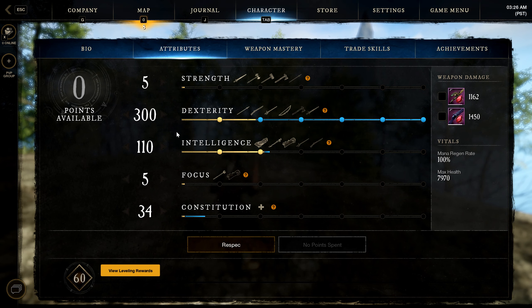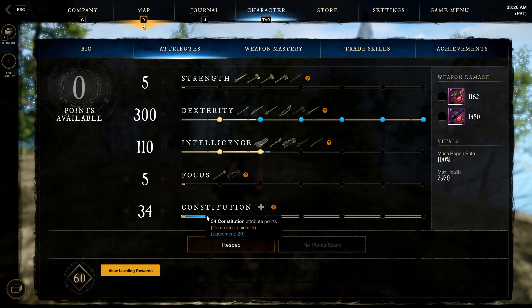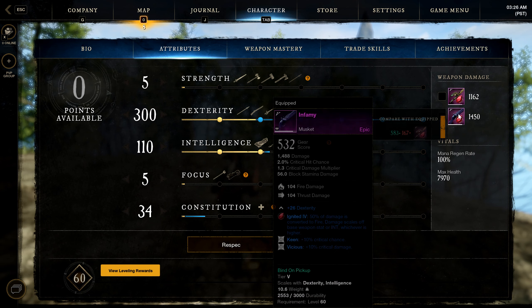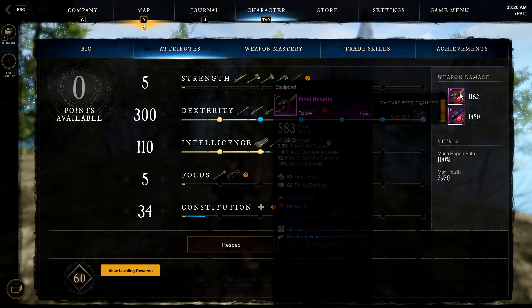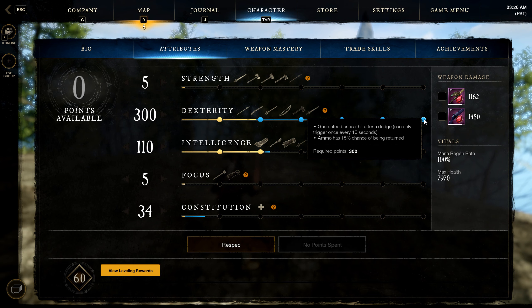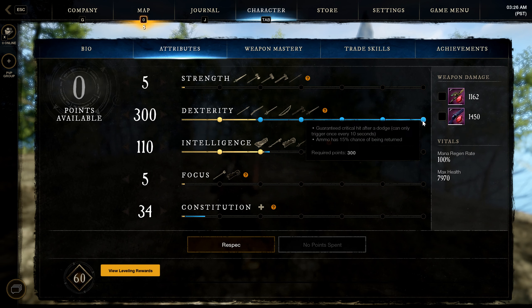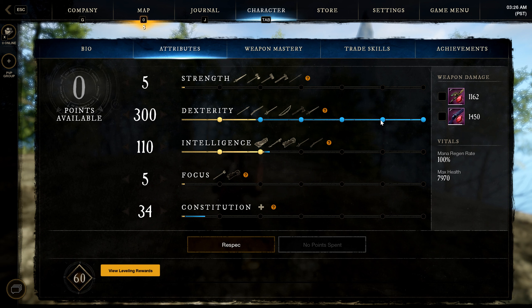I'm going to start off with 300 DEX, 110 intelligence, and 34 constitution. The reason we go 300 DEX is since these are both primarily DEX-scaling weapons. You want to push for that 300 bonus where, after you roll dodge, you get a crit — which has a 10-second cooldown. This is a very powerful ability since every time you roll dodge you get a guaranteed crit.